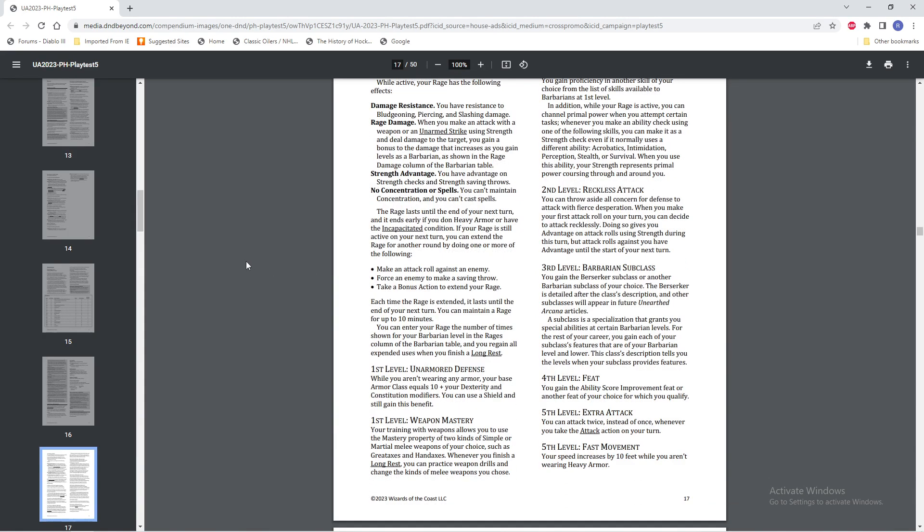Second level, Reckless Attack still — you disregard all concern for defense to attack with fierce desperation. Basically it's the same: you get advantage on attack rolls using strength during this turn, but attack rolls against you have advantage until the start of your next turn. However, this does not specify melee weapons only. So throwing hand axes or whatever will still give you advantage on those attacks, which is really nice.